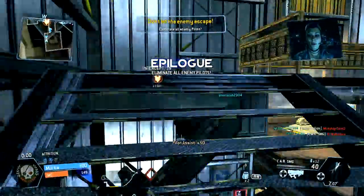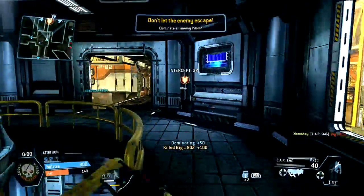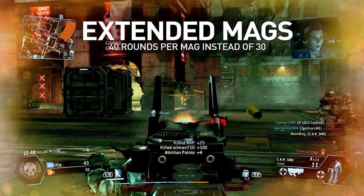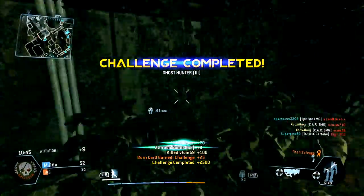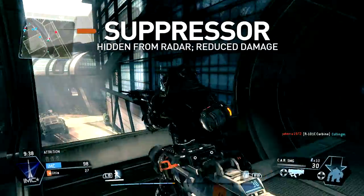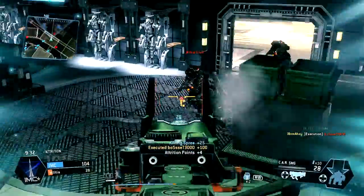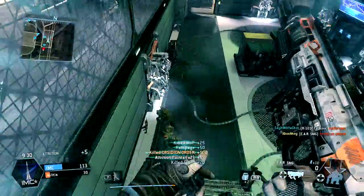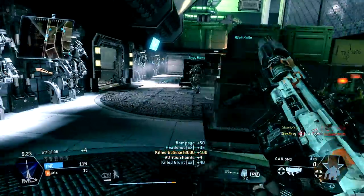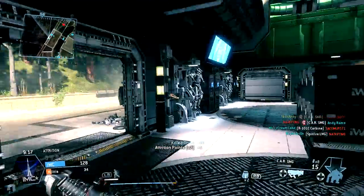The available mods will have a more pronounced effect, however, with three choices available. First, the extended mags behave as usual, granting 40 rounds between reloads instead of 30. This is useful in cases where you're tackling groups of enemies, or should you be surprised by more than one enemy pilot at once. The suppressor will keep you hidden from your enemy's radar when you fire, avoiding detection and supporting stealth tactics. Unfortunately it does cut damage quite significantly, meaning you'll need an extra shot to kill at all ranges. Given that damage is a key trait, this might not be the best idea, and the faster fire rate of the R-97 makes it a far better candidate for suppressed use instead.